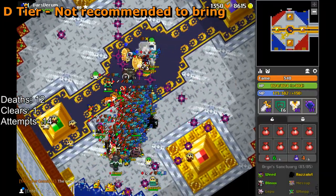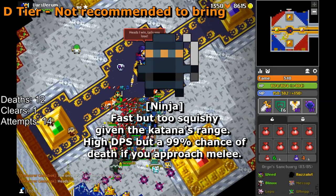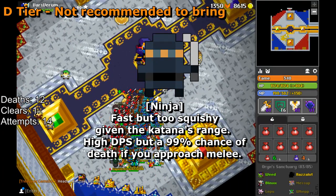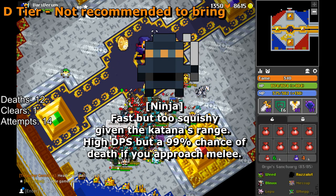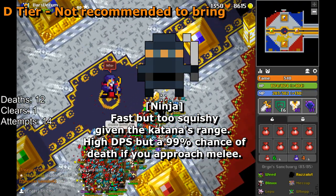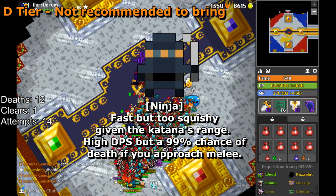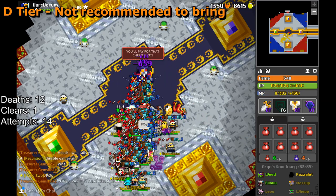The Ninja is a terrible class to bring into the Sanctuary. High DPS and speedy buffs are a blessing for kiting, but Ninjas have too short an attack range — even worse than Rogues — while also being just as squishy. Although they have amazing mobility, there's no reason to bring a Ninja over another melee who can bring more to the table while also being tankier.